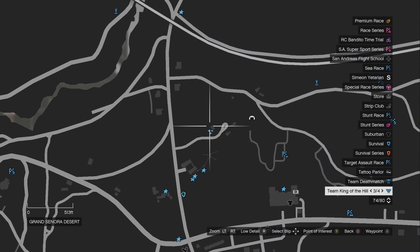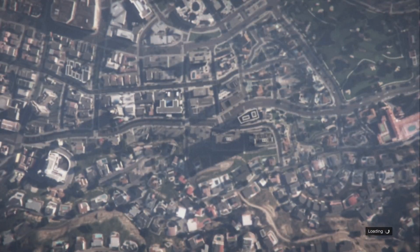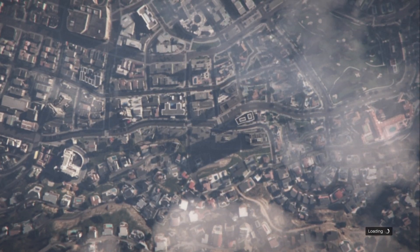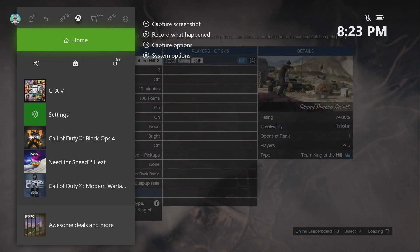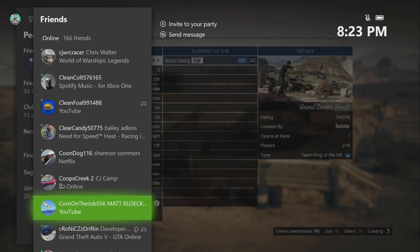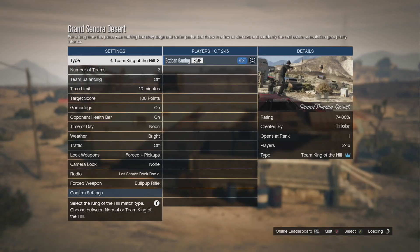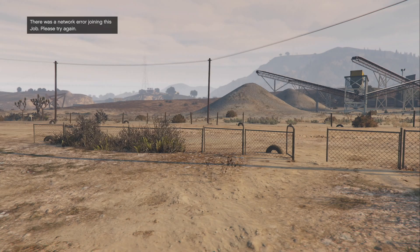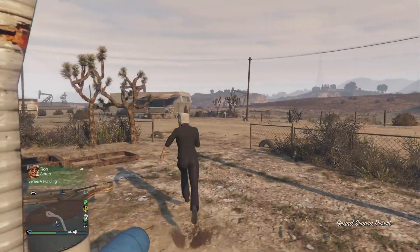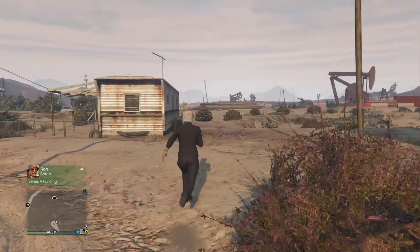Now we need to go back to our bunker, so fast travel again. Hit pause, go to map, start up a random job close to your bunker like we did last time. You can host it if there are no active jobs. Once you're in, do the same thing — join someone in a different targeting mode, accept the first alert and decline the second, which spawns you right at that job close to your bunker. Join the same person again since you know they're in a different targeting mode — accept the first, decline the second. You're now glitched out, your car is sitting in the same spot, and we're going to make 1.7 million dollars.